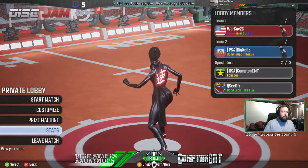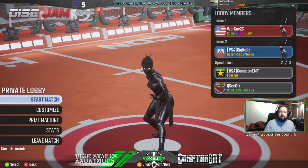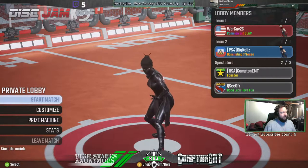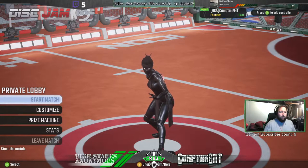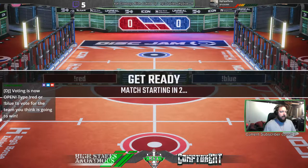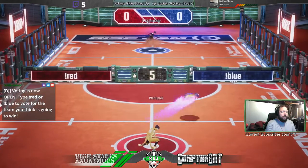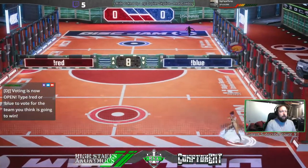Alright guys, it's gonna be Haruka versus Haruka here. Big Kelz and WarGuy both opting for the Speed Demon Ninja. We're gonna get this game started. Cue on the mic for the play-by-play, and I'll go ahead and start doing introductions because I'm the color guy. We have our number 2 versus our number 13 again — WarGuy and Big Kelz. This is a high-tier match and right now they are both playing Haruka.